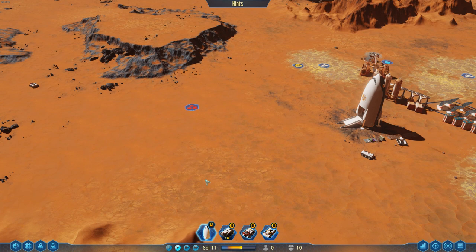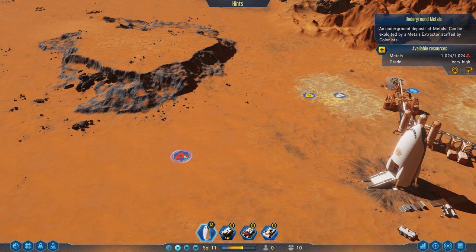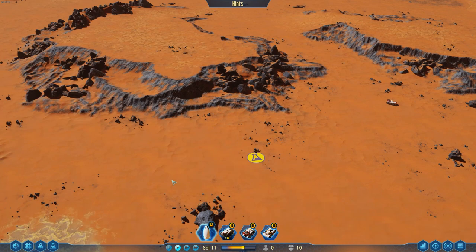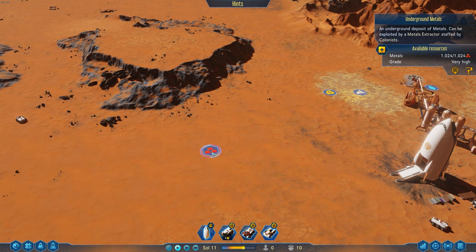We still have a bit of work to do before we get humans. We're going to build a basic dome and place it down over here. The reason I picked this spot is because it's right in between a metal deposit and a rare metal deposit. Rare metals are going to be used for generating cash. Looking at the metals we find on the ground — there are 14 there to pick up, but over here there is 1,024.